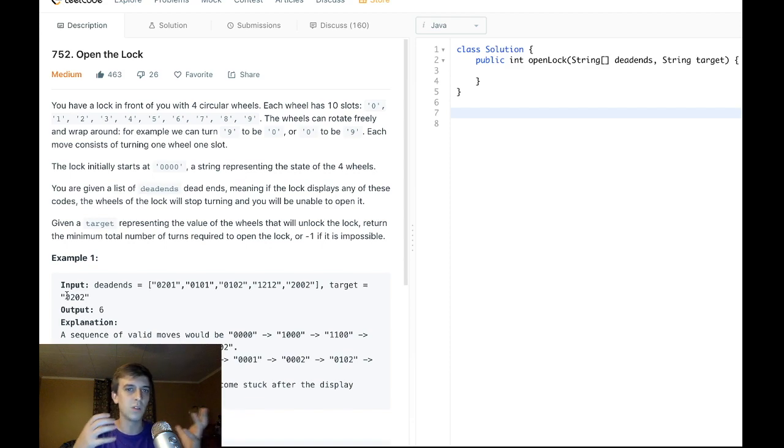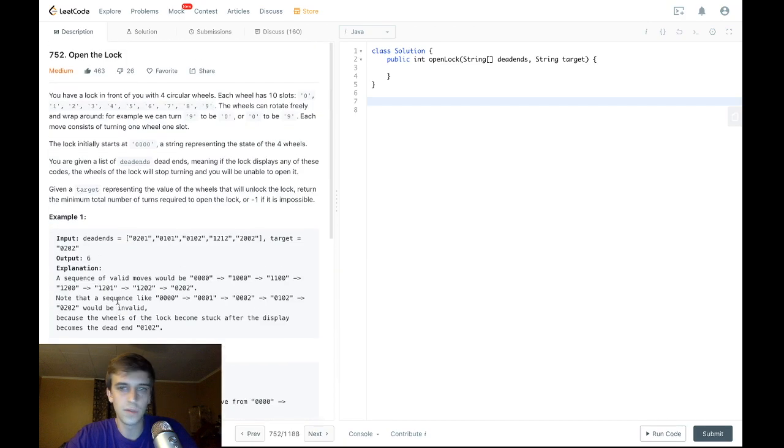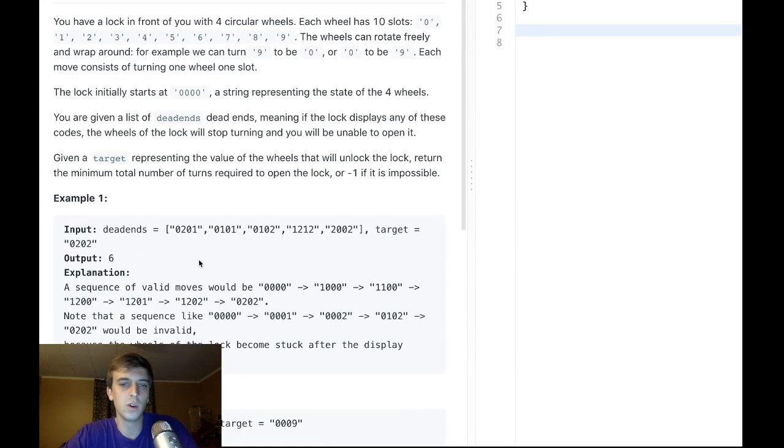There are problems you won't be able to think about as a graph of possibilities where you're searching for a destination — those are probably not breadth first search. So what does breadth first search usually entail? If you've done tree problems, usually you have a queue and a starting point. You put the starting state on the queue, pop it off, make changes to get one level closer to your ending destination, then put those changes back onto the queue, and keep popping off and changing until you find your target.